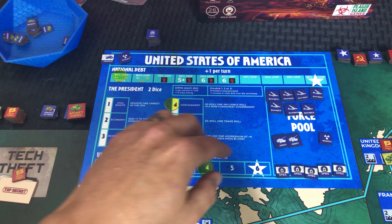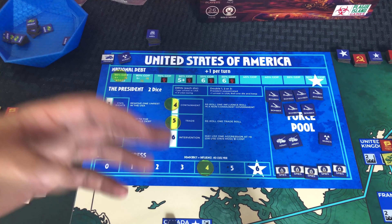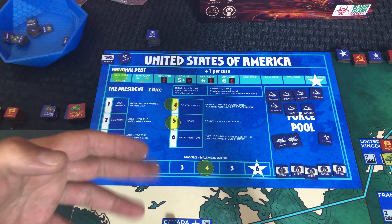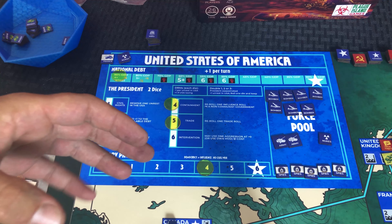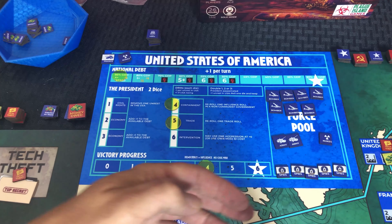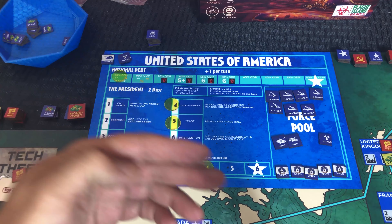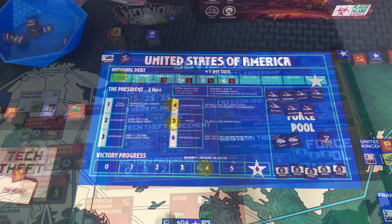You've got to pay for these things — pretty much everything you do costs money. Your turns come from your money and you have to decide what you're going to spend that money on: spies, armies, nukes, or influencing other countries.